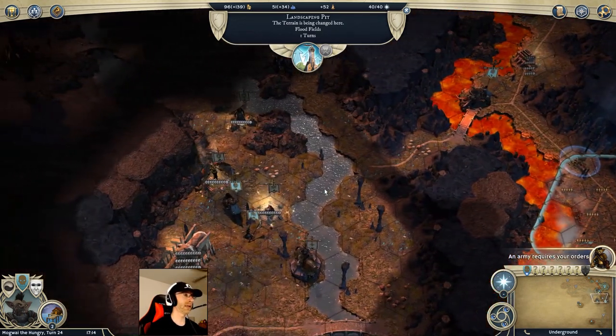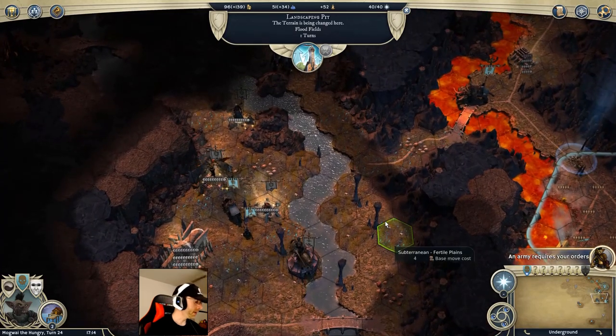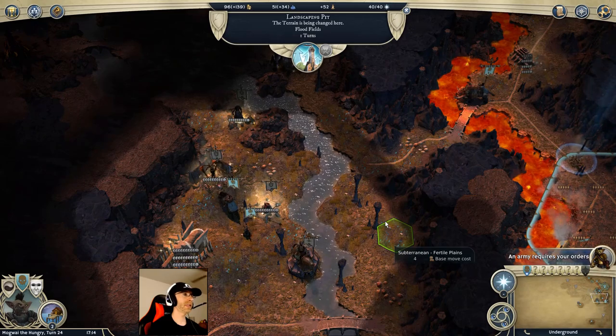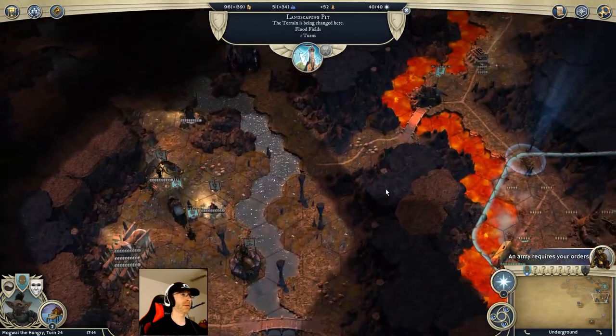A quick tip from Miko Heiskanen: as you can see I've got this grid on — you guys probably noticed that as soon as I started recording. These hexagonal grids, you can turn them on and off with Ctrl+G, which makes it a little easier to count out spaces for a new city.